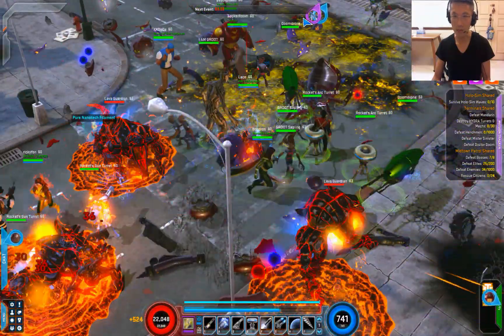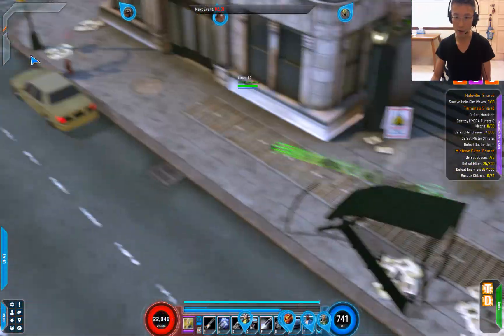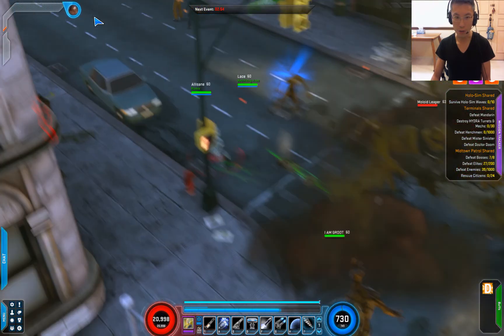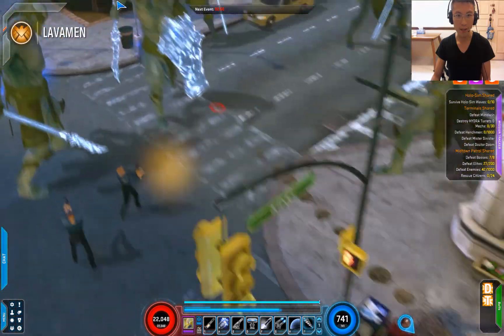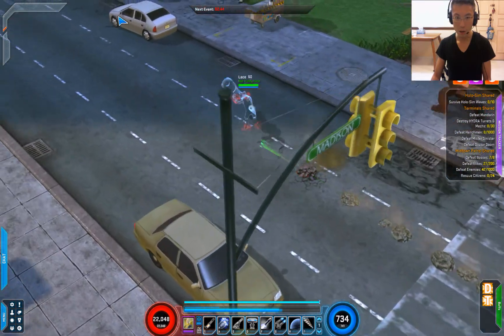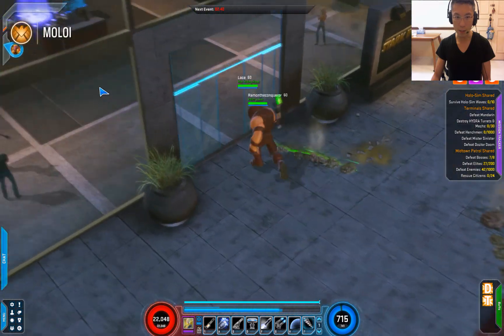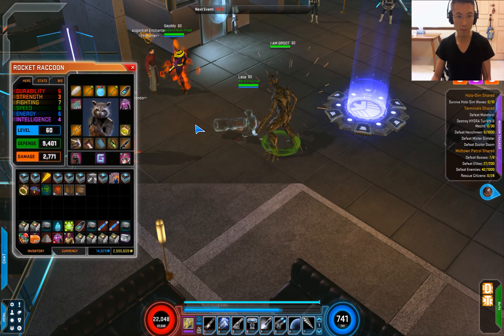There's a compass as well to show you that there is some loot around, so I'll pick that up too. Now I'm going to show you how to gear for the Summoner Raccoon build. To build Rocket Raccoon as a summoner, you need an ally damage rating. From the artifact, the Raptor Stone gives 28-29% damage.